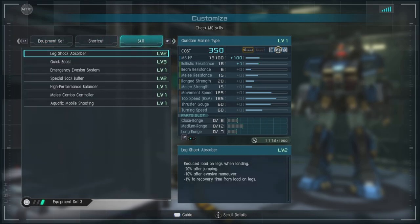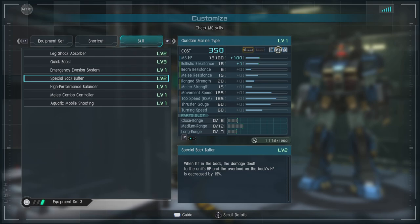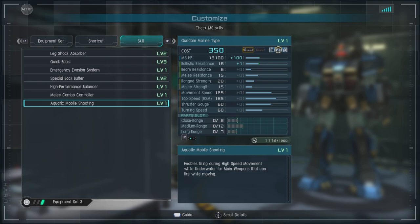For skills, we have Leg Shock Absorber Level 2, Quick Boost Level 3, Emergency Evasion System, Special Back Buffer Level 2 because the back is fairly large, High Performance Balancers, Melee Combo Controller, and Aquatic Mobile Shooting. If you're not familiar with it, when you're doing high-speed movement — aka when you're boosting — you can still fire your weapons.